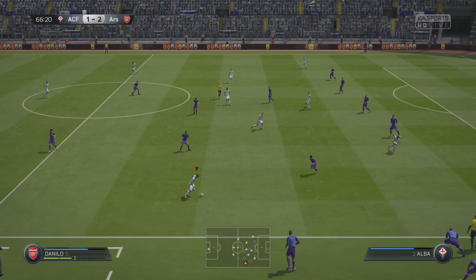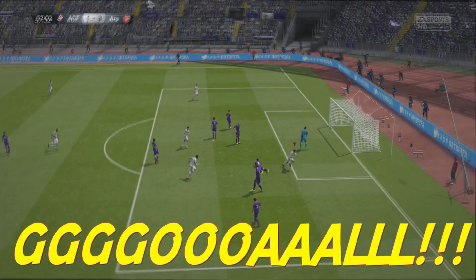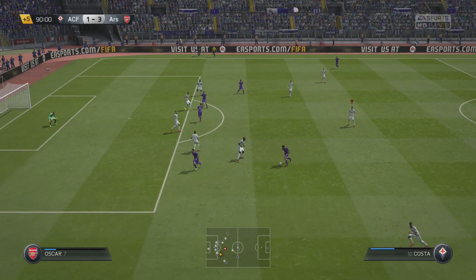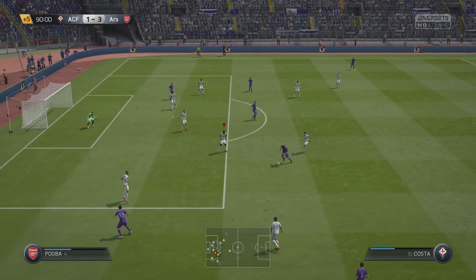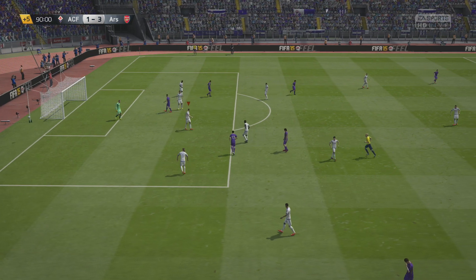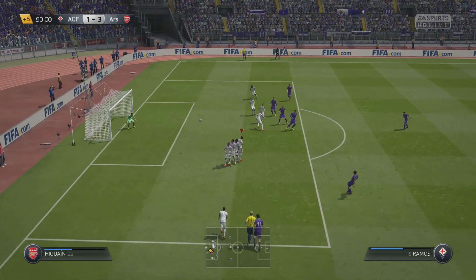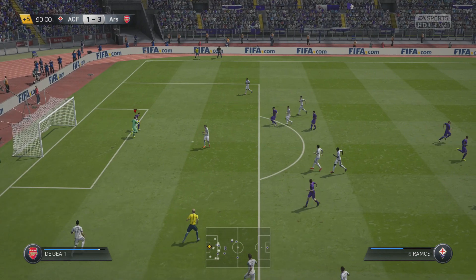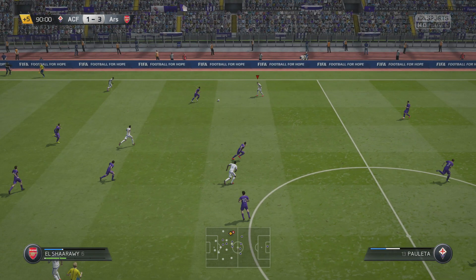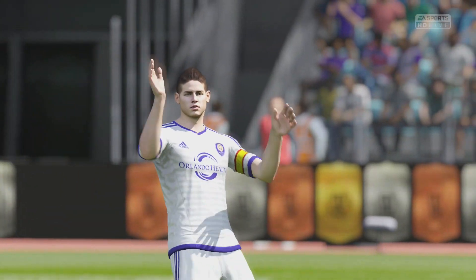Now we're back to the game. Higuain has it, plays a cheeky ball over the top to Oscar — what a volley by Oscar! Higuain with the precision pass and Oscar finishes it with technique. Now my opponent has the ball in the 90th minute trying to find some life. He takes a free kick — the goalie has it. I roll it out to El Shirari, plays it back to Alaba, and that is game — 3-1 is the final score and I'm victorious!